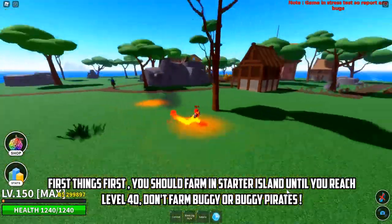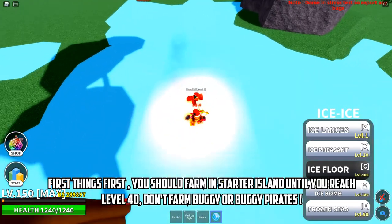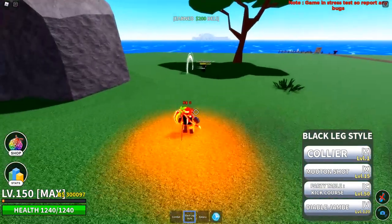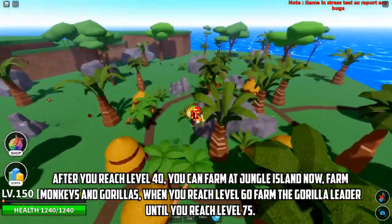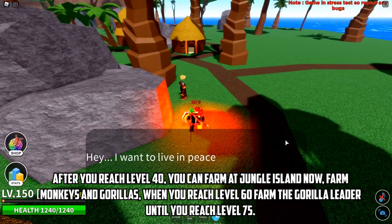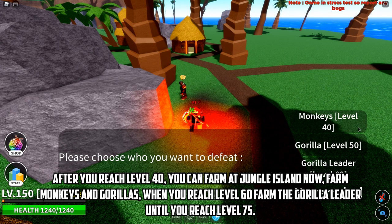First things first, you should farm in starter pilot until you reach level 40. Don't farm Buggy or Buggy pirates. After you reached level 40, you can farm at jungle island now. Farm monkeys and gorillas, and when you reach level 60, farm the gorilla leader until you reach level 75.